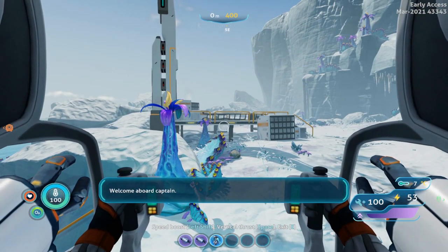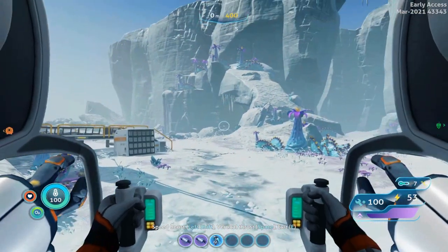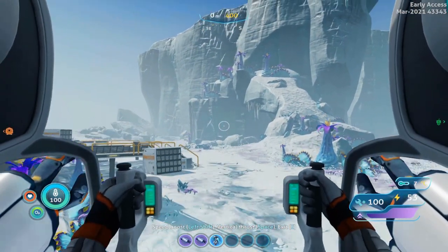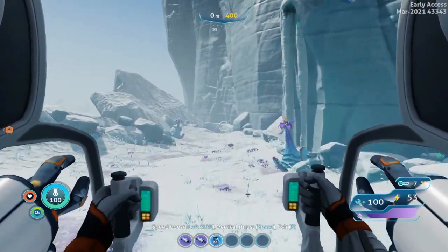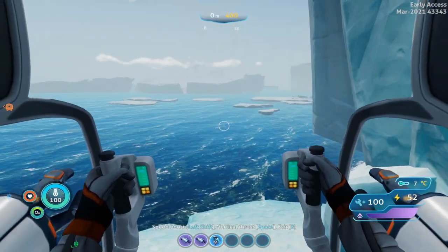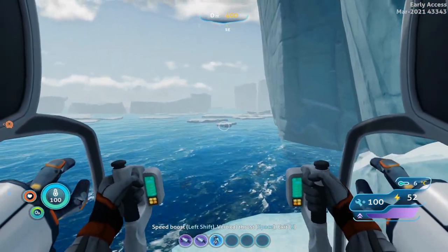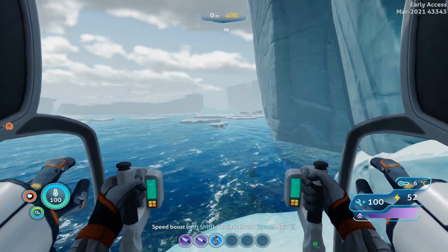You don't have to have the jet jump module upgrade for this, but I do suggest you get it if you don't, because it is a very big help in general with the prawn. So starting from the dock, we are going to be heading southeast, heading down this little walkway. Basically what we want to do is hold the jump button so that we can leapfrog across the top of the icebergs here.